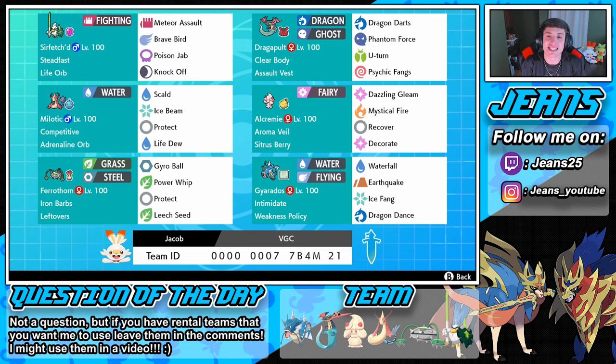In today's video we are rocking out with this Sirfetch'd and Alcremie team, which I'm actually hyped about considering I don't really use these Pokémon too much. In the front spot we have Sirfetch'd with Meteor Assault, Brave Bird, Poison Jab, and Knock Off to knock off some items. Then we got Milotic with Competitive as its ability, rocking Adrenaline Orb with Scald, Ice Beam, Protect, and Life Dew to heal up the team.